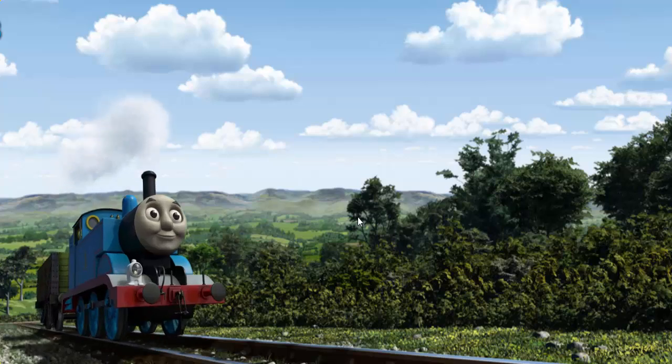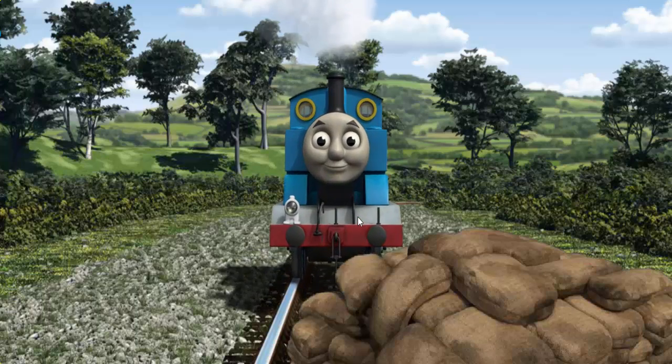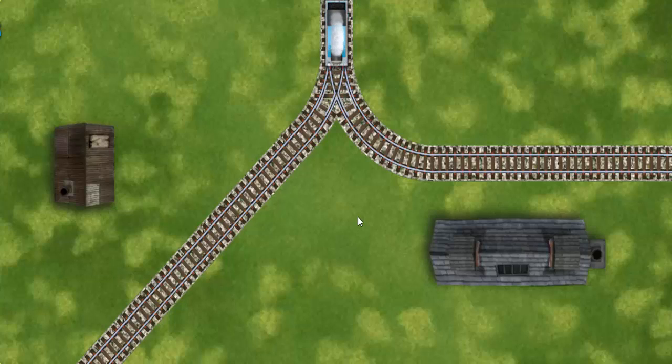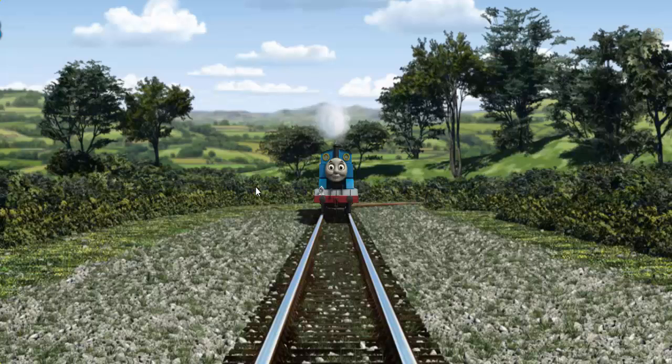Thomas set out for Farmer McCall's farm. Suddenly, the tracks were blocked. Thomas had to stop. He would have to go another way. Find the track that goes nearest to the shortest building. Let's go!